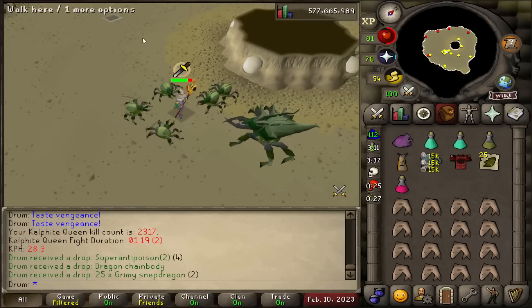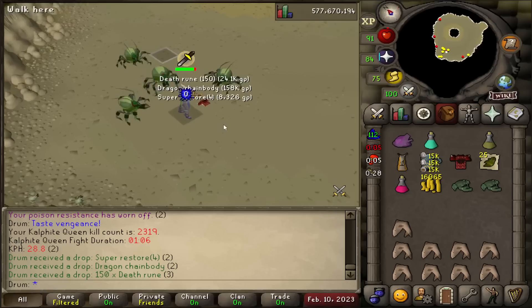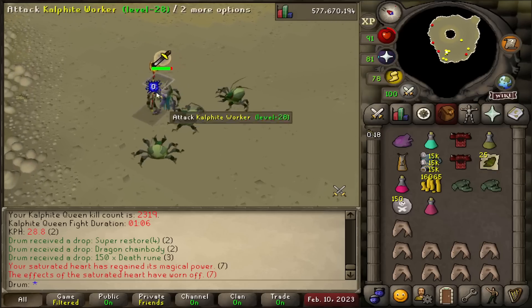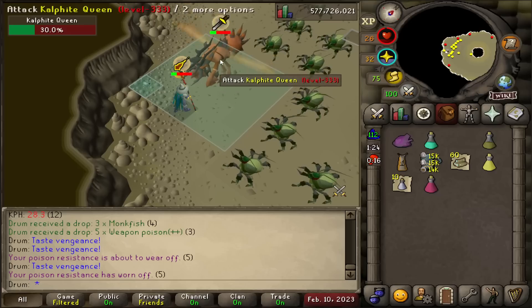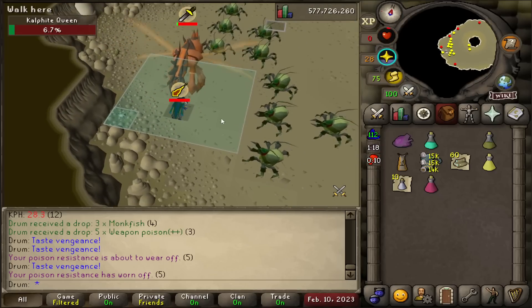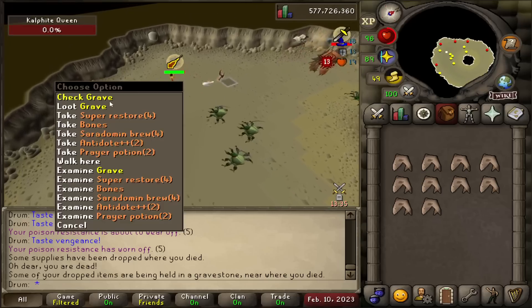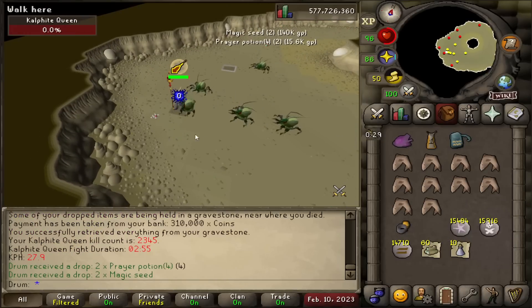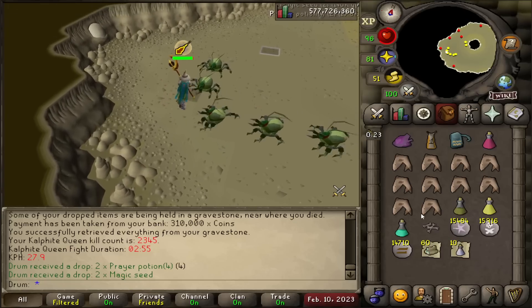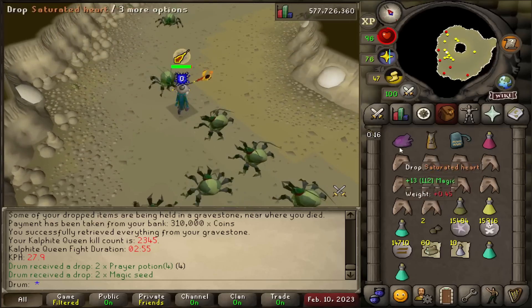Another dragon chain body — that's the third one. What the hell, I just got back-to-back dragon chain bodies? Why couldn't that just give me the pet? I got two dragon chain bodies in my inventory. I died — I'm coming back for this kill. That better be worth dying for. 300K I lost from there, all for a couple magic seeds. That was KC number 2,345 — would have been a cool number to end on. But nope, KQ clearly hates me. The grind shall continue.